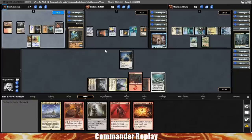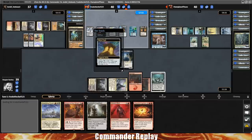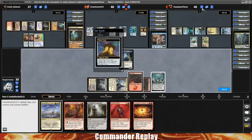Opponent gonna play a Sword of Sinew and Steel. I'm liking this — if they suit this up they can start blowing up some of these artifacts, and that seems like a really good idea. Oh no, they didn't attack — they misclicked! We need artifacts to die!